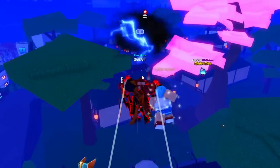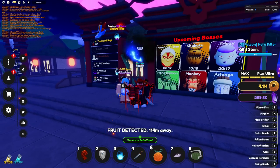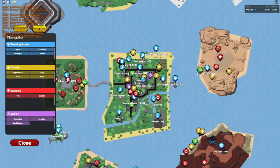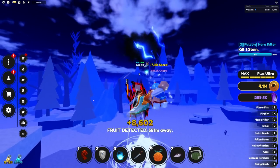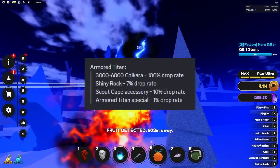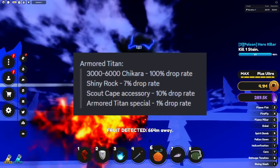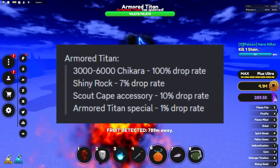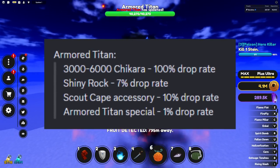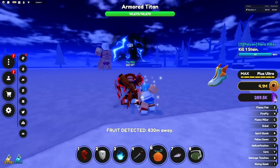Last but not least, the Armored Titan is going to spawn in as our final boss today. He has a 100% drop rate for 3,000 to 6,000 shikara, a 10% drop rate for his scout cape accessory, a 7% drop rate for a shiny rock, and a 1% drop rate for his armored titan special.